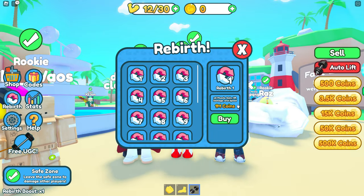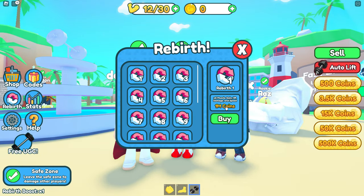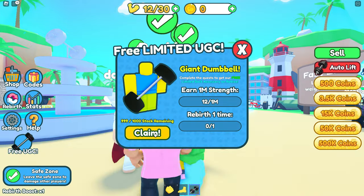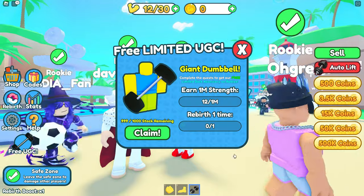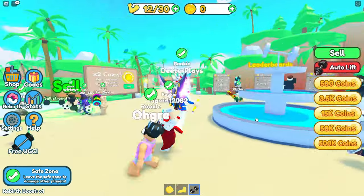Here's the rebirth option, which shows you have to rebirth once — that costs 1 million coins in the game. So you have to earn 1 million strength and basically 1 million coins. I'm pretty sure that'll be a bit of a grind, but it doesn't sound like it'll be as difficult as a lot of these other simulator games, so it might be obtainable for you guys.